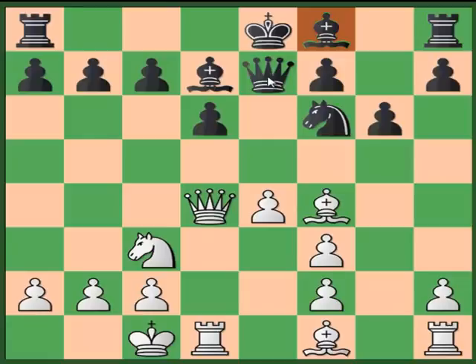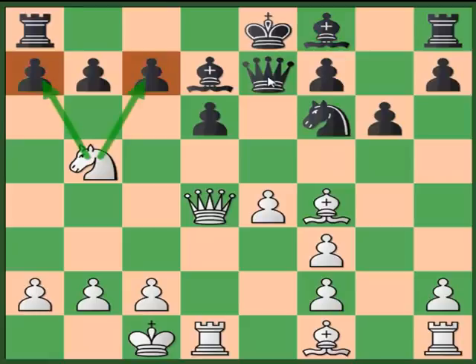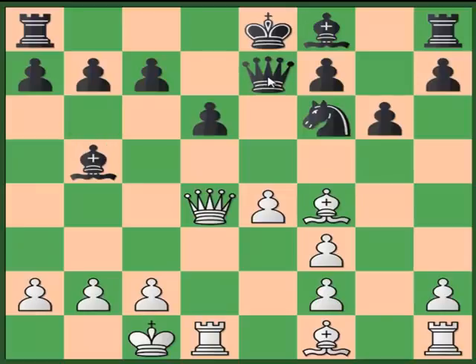I converted my development advantage into winning potential. I played knight to b5 attacking two pawns. My opponent captured the knight; once I recaptured with the bishop, he played c6 — but this is a big mistake. Can you find a winning continuation for White?